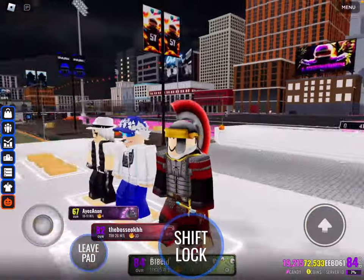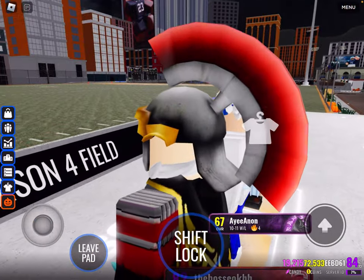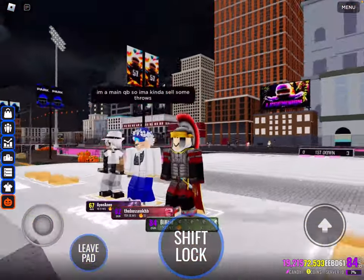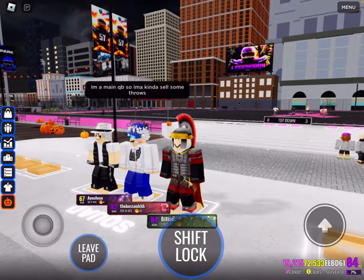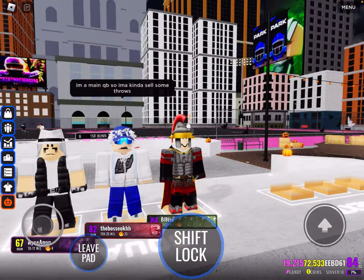The Spartan helmet is back in Ultimate Football — well, kind of. Look at this. Doesn't this look exactly like the item from Football Universe? I think it does, except for this red or whatever, but I think it looks absolutely sick. I'm wearing this Roman costume: I got the top, the bottoms, these nice cleats, this cape, this sword, and of course the Trojan helmet.